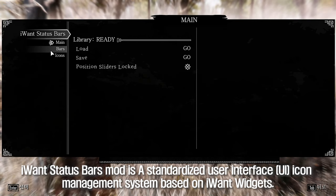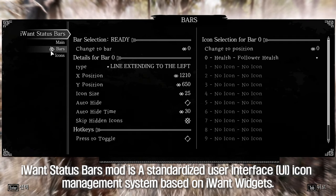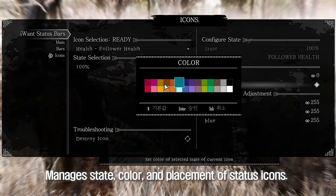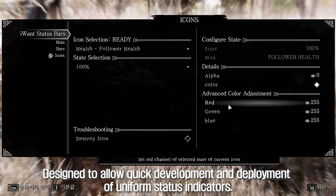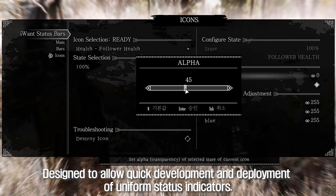IWant Status Bars Mod is a standardized user interface icon management system based on IWant Widgets. It manages state, color, and placement of status icons. Display is controlled through a single Papyrus command, designed to allow quick development and deployment of uniform status indicators.